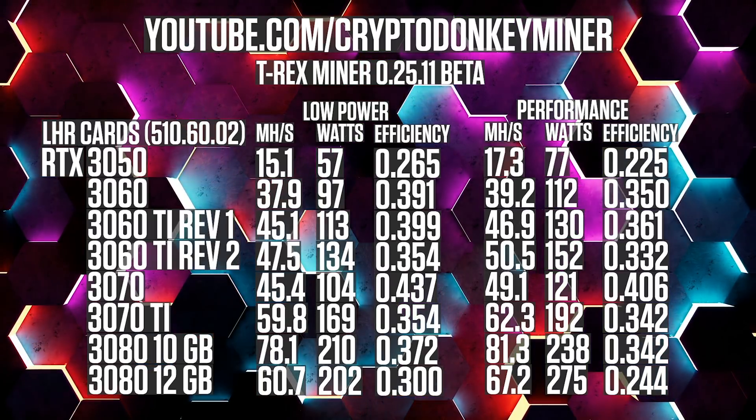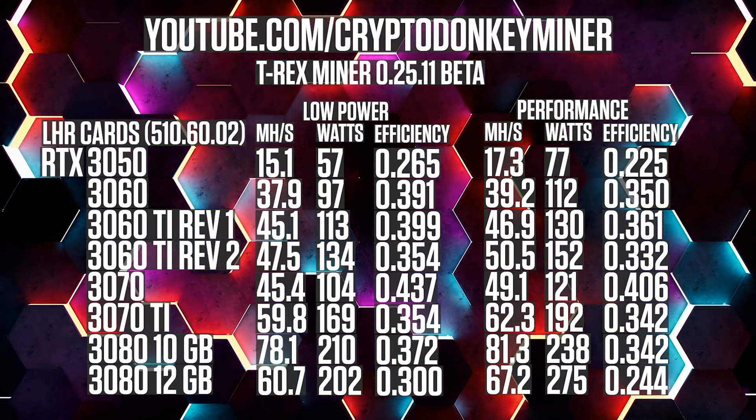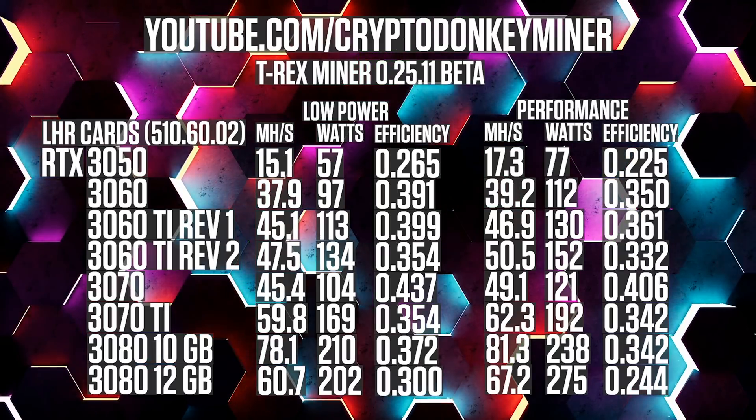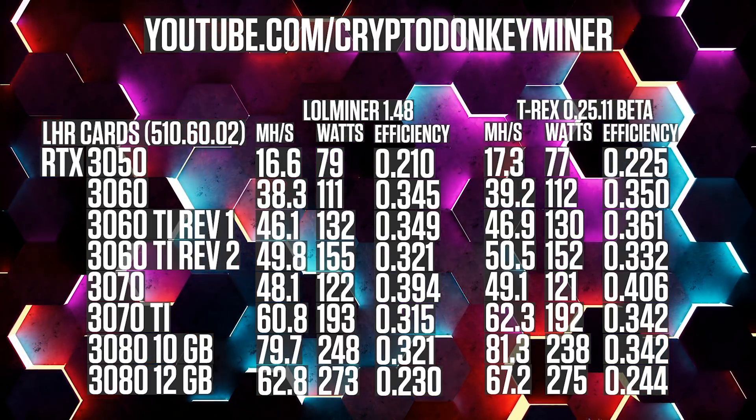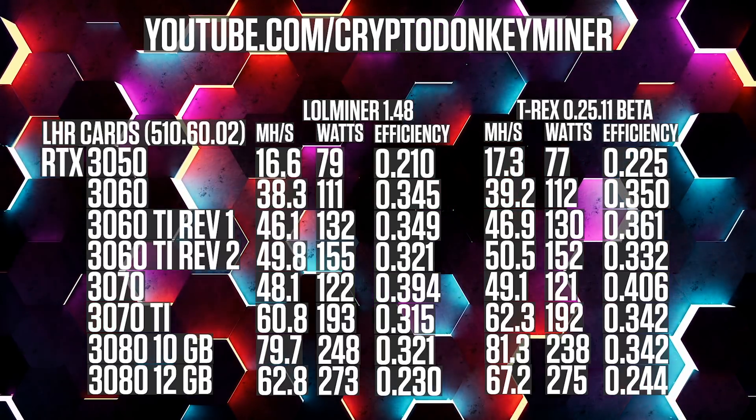Now let's compare the results with Lull Miner version 1.48. We can see that T-Rex Miner is actually faster and more efficient throughout.